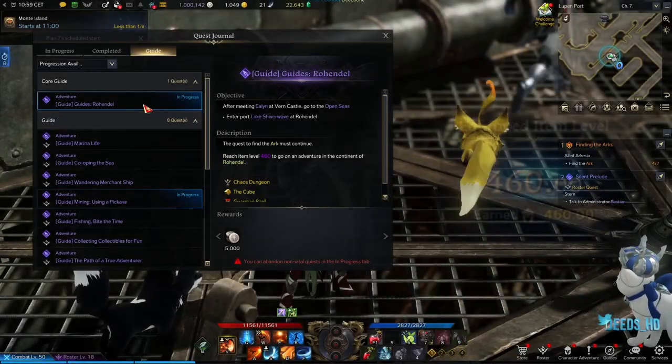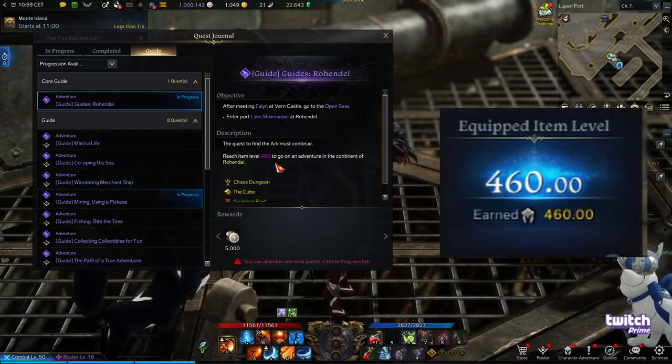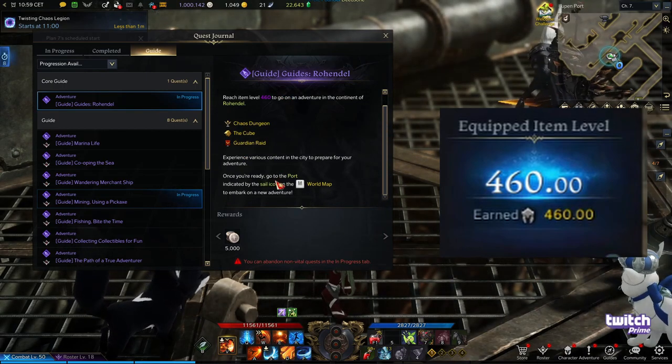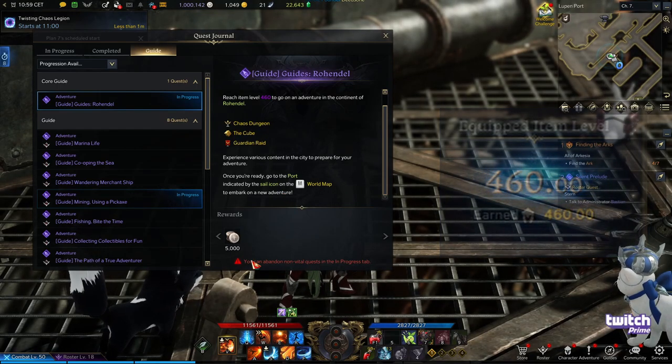So you had a guide quest which asked you to get to level 460 before you could get to Rohandel. But that's not the only thing you need to do before you actually want to go there — there are a few steps you need to take before we do that.